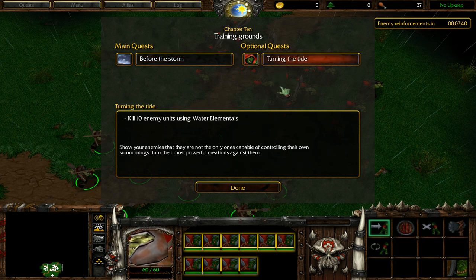Turning the Tide: Kill 10 enemy units using water elementals. Show your enemies that they're not the only ones capable of controlling their own summons. Turn their most powerful creations against them. So how wrong I was when I talked about control magic last mission, saying why would I want to take control of scorpions? You don't. You want to take control of water elementals, which are like a second-tier super strong summonable unit by conjurors. We eventually can summon demons — not this mission, presumably next mission — and that's kind of our comparable unit to water elementals.